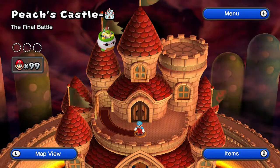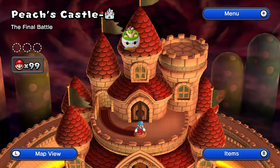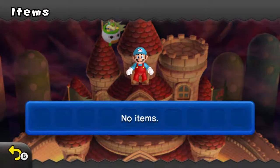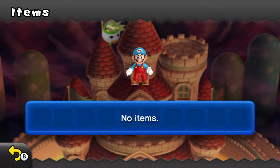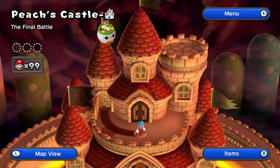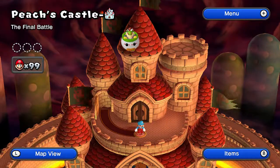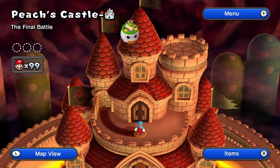Anyway Mites, basically, you might be wondering — there must be a couple changes. I think I had no items before, but now I am in my ice form. I had the ice flower power, basically, for Mario, instead of just regular short Mario. And I have 99 lives, once again, on the final battle stage.